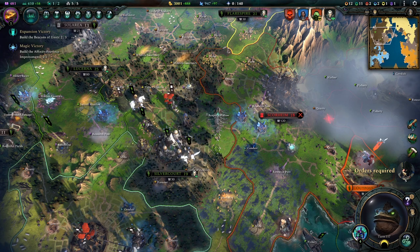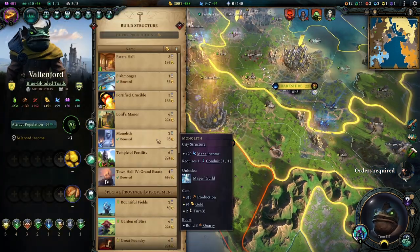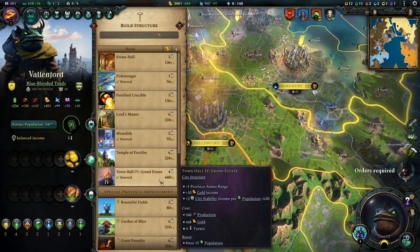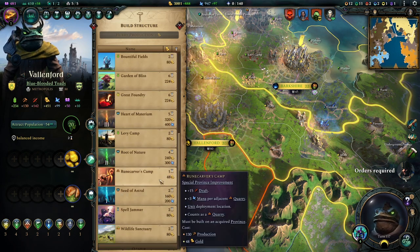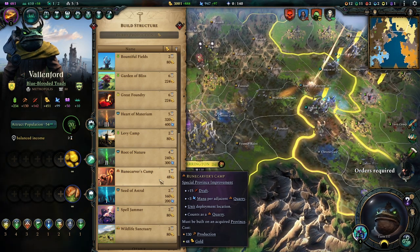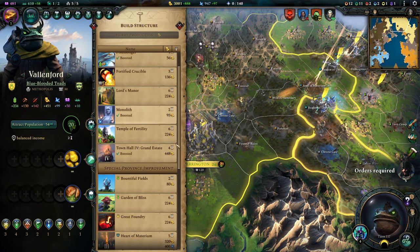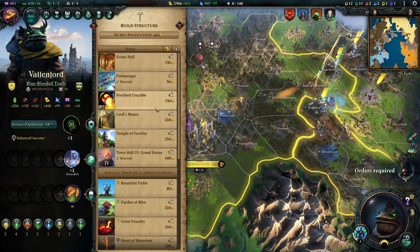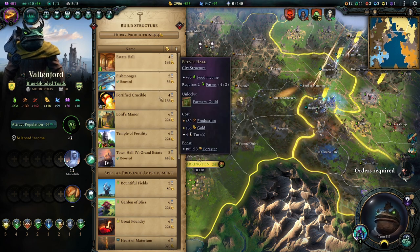This is looking much better than a few episodes ago, honestly. We can build a monolith finally. Or we could build this thing here - or we could build everything basically. Could build a Heart of Materium as well. I'm going to want to try the expansion victory because I haven't had that yet. So that's what I'm going to do.